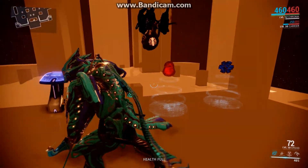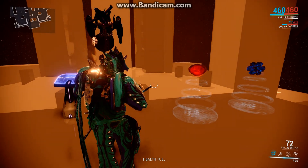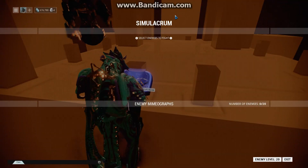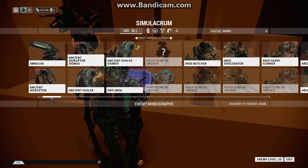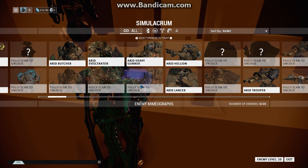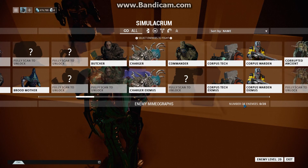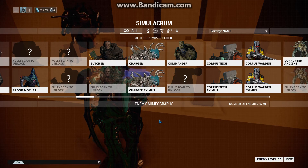I'm assuming the key is multiple uses, so don't worry about it being a one-time thing. So once you're here, depending on how many enemies you have fully scanned, you need to fully scan them to unlock them — you can actually spawn holographic copies whose level you can increase up to a cap.